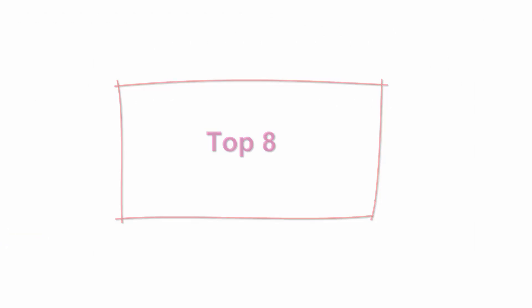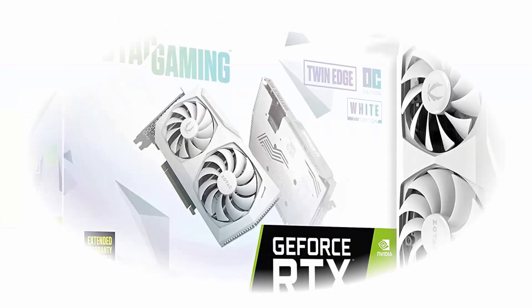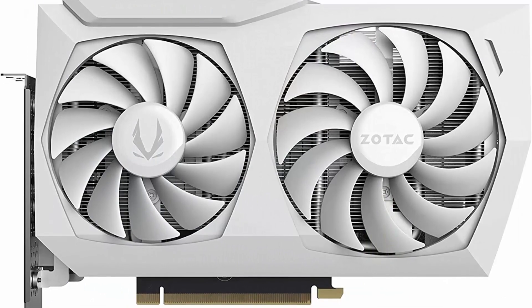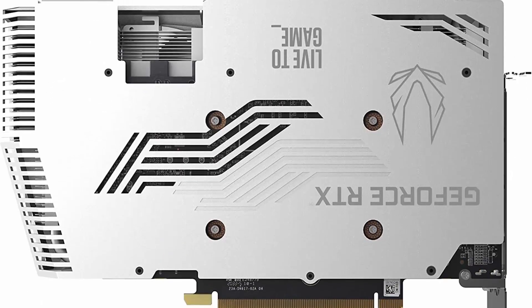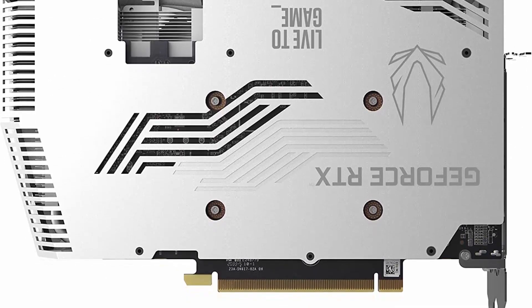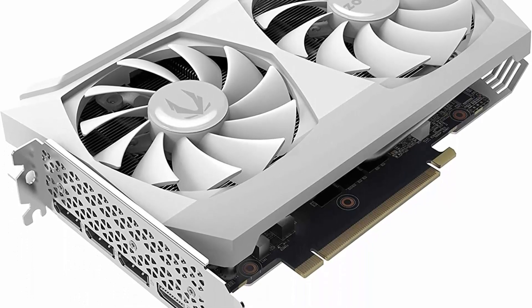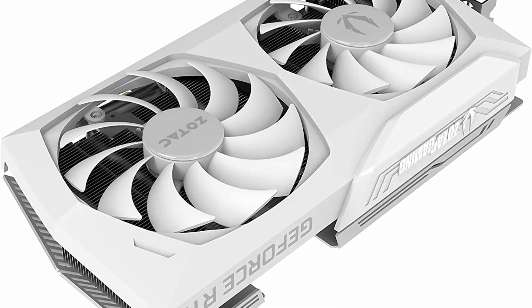Top 8. ZOTAC Gaming GeForce RTX 3070 Twin Edge OC White Edition LHR 8GB GDDR6 256-bit 14Gbps PCIe 4.0 Gaming Graphics Card. IceStorm 2.0 Advanced Cooling, White LED Logo Lighting. Model: ZT-A30700J-10PLHR. NVIDIA Ampere Architecture, 2nd Generation Ray Tracing Cores, 3rd Generation Tensor Cores. Boost Clock 1755MHz, 8GB 256-bit GDDR6, 14Gbps PCIe 4.0. White Edition, White LED Logo Lighting, IceStorm 2.0 Advanced Cooling, Freeze Fan Stop, Active Fan Control, Metal Backplate.